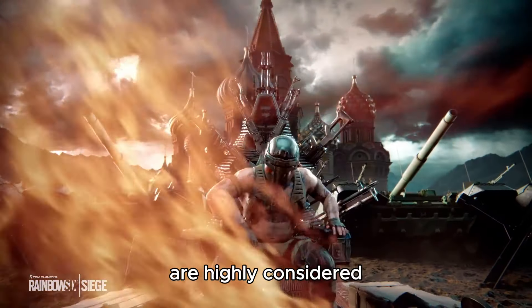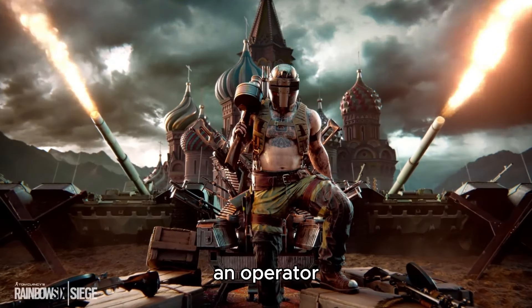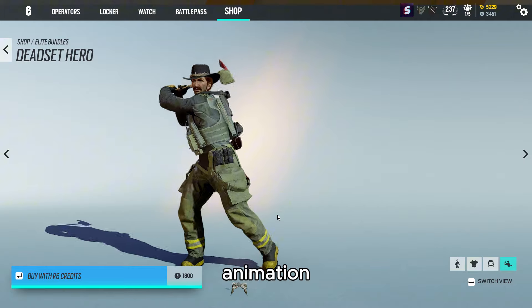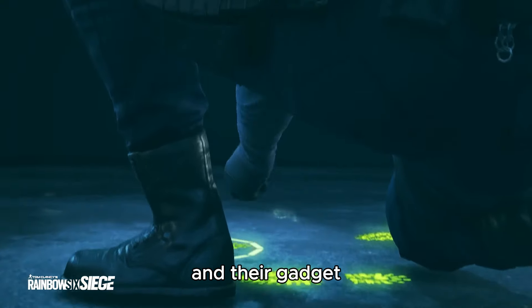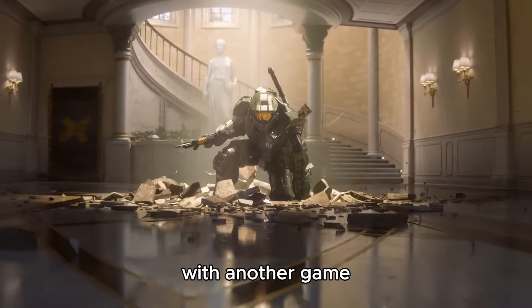In Rainbow Six Siege, Elite skins are highly considered one of the best cosmetics that you can get for an Operator, giving you a completely unique headgear, uniform, animation, and even sometimes some good weapon skins as well. These skins typically relate to the Operator and their gadget, the lore, or even sometimes a crossover with another game.